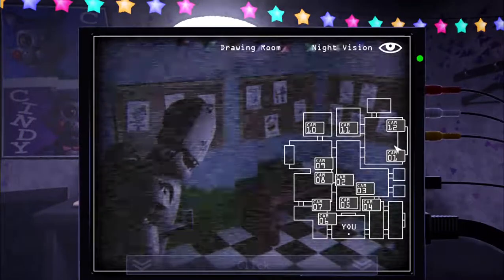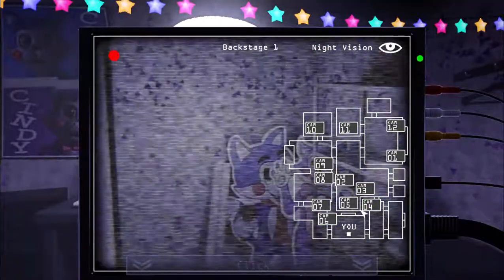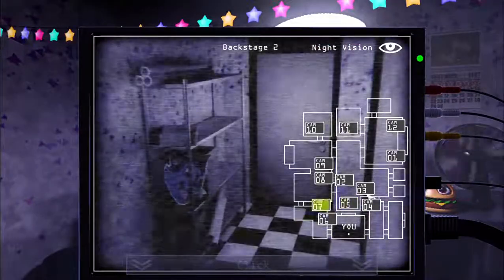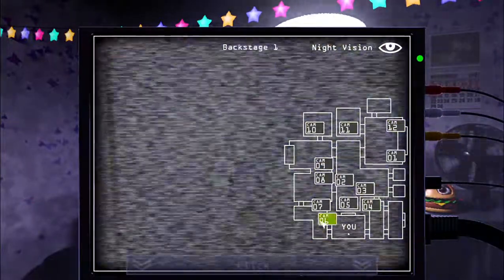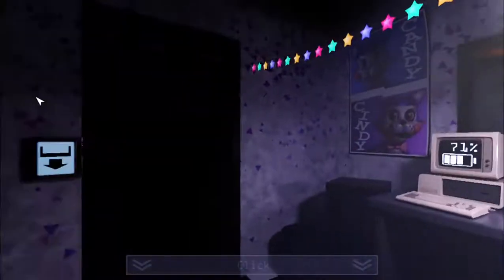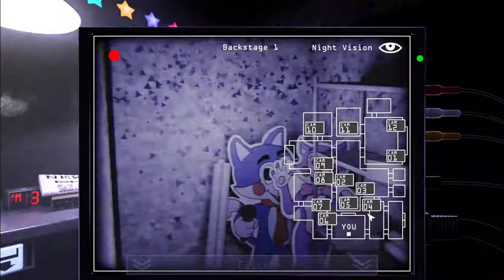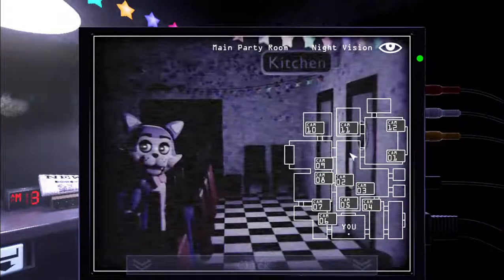What are you doing, kitty cat? Where are they? There's Candy. I'm afraid already. I mean, I've done this before, but it's really nerve-wracking. Just playing the game. Wait, where's Candy? Oh, there he is. Candy's in Cam 8 - it's good. Oh wait, is he gonna move? I feel like he's about to just - oh, there he is.